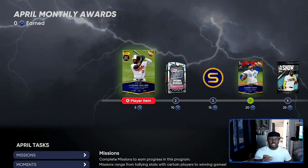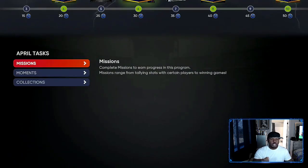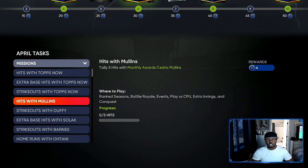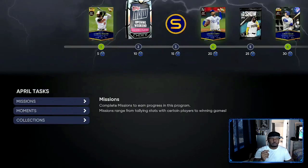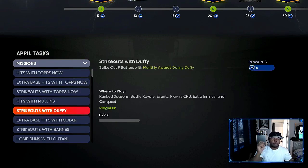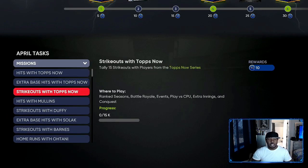They have cards in between these tiers that you can use to help you get done with the monthly awards fastest. Go to missions and get down to where it says monthly awards — Cedric Mullins is the first person you unlock, just five hits. Play versus the computer, put him first or second in the lineup. Once you unlock him, pick the sorriest team in the game and then bat three or four different times, or quit out and go back in — that'll help you get your five hits super fast.